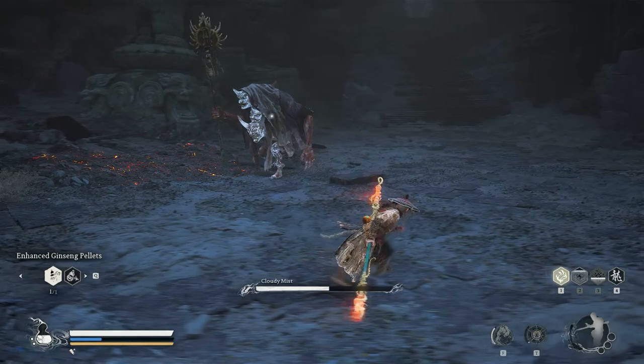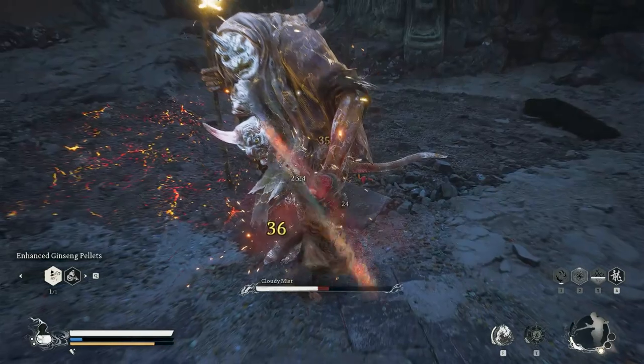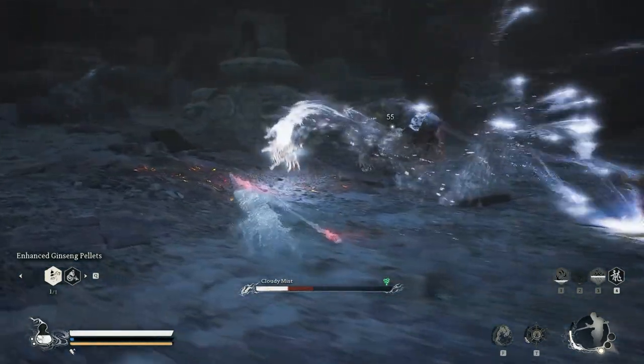My Immobilize spell is almost ready, I can use it at any time. Staff Spin to build focus. And my Speedy Attack is also almost ready. Use Cloud Stap to avoid the attack, then I will perform a charge heavy attack to finish him off.